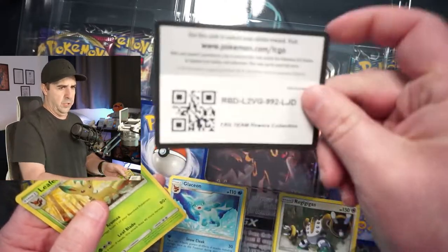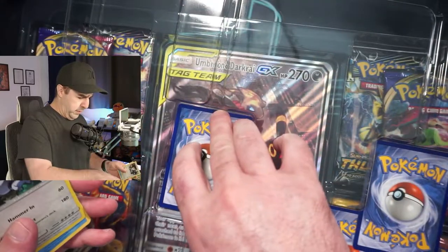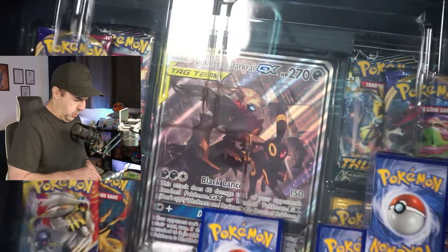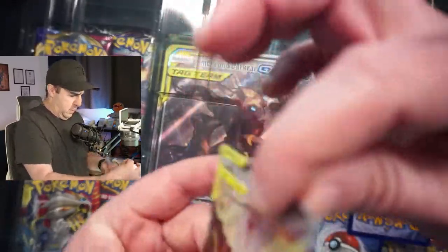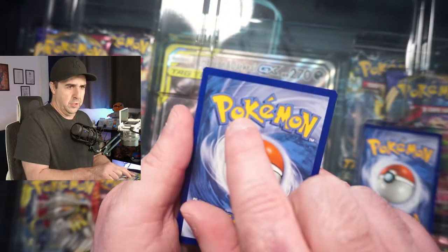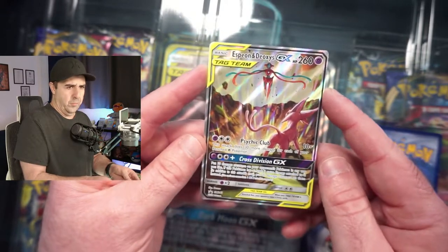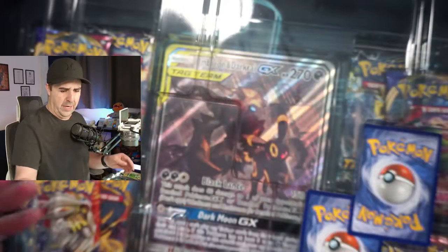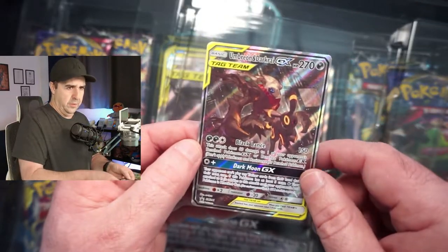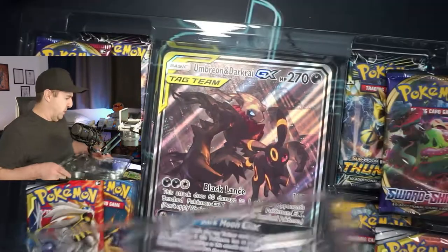It is the same promos and everything, other than the jumbo card. Here's the code card for the box — I have no clue what you actually get with that code card for these promo boxes, but there it is. Let me know what you get. There is the Full Art Eevee GX. This should be my Espeon — it is, but it is still off-centered. There's more on one side than the other and there's a little nick in the corner. Not really gradable — there are little nicks in all the corners and the centering is off. They need to package these better.